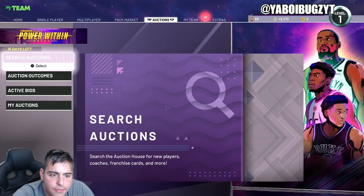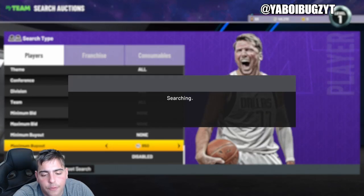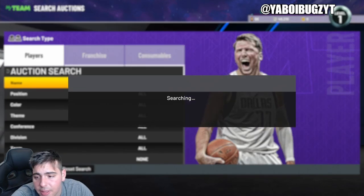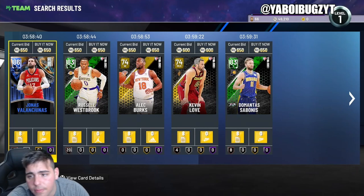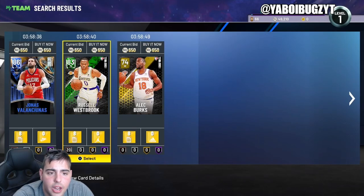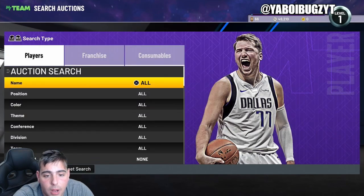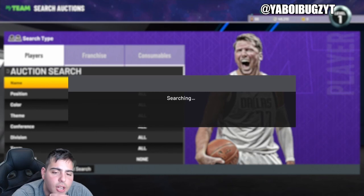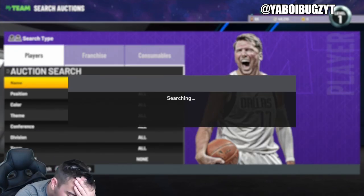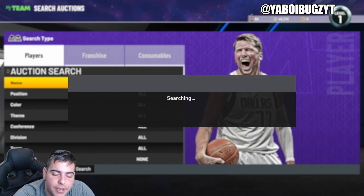The next filter is very competitive, but I do somewhat recommend it — it's the 600 maximum BIN filter. You never know what you can get; some people quit the game and throw up diamonds, even opals, even dark matters on this filter. You can get very lucky — some people throw up opals for 550, which is mind-boggling. I don't really recommend it, but if you sit on this filter for around an hour, you can get a pink diamond or an opal.